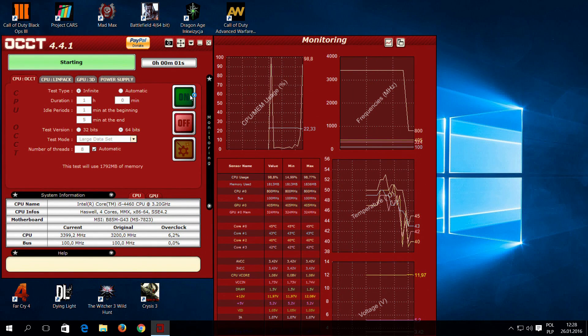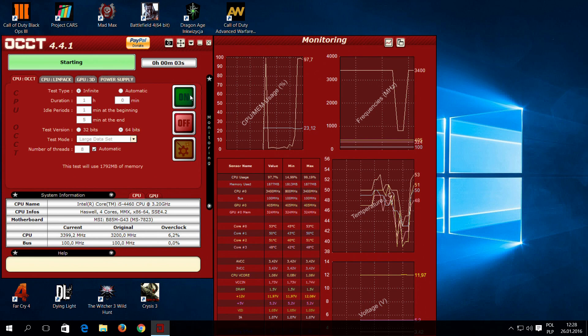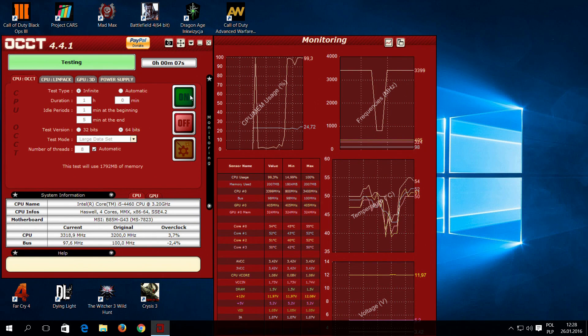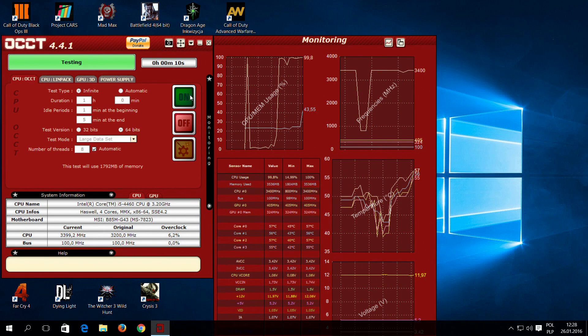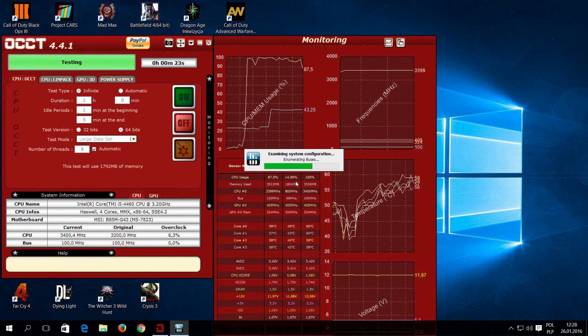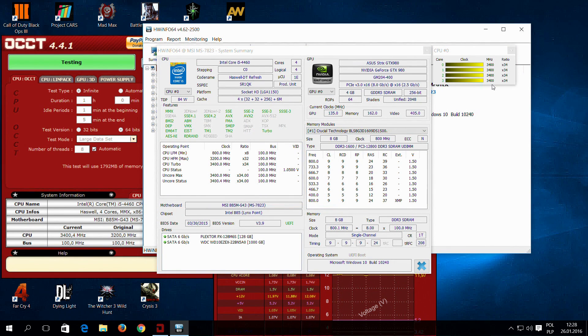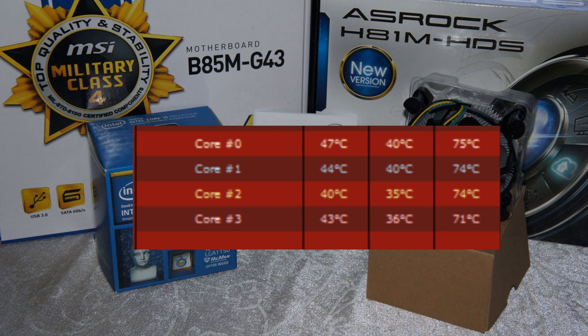Now OCCT is showing 3.4 GHz instead of 3.2. And just to confirm that all cores are working on the same frequency, I will fire up the hardware info. All 4 cores are on 3.4. I was running that OCCT test for 1 hour under a stock cooler. Max temperature is 75 degrees.